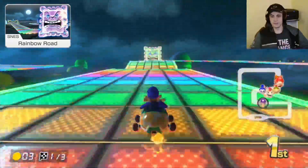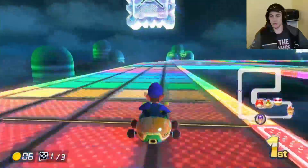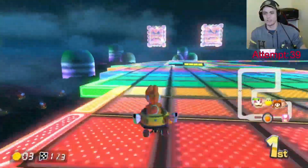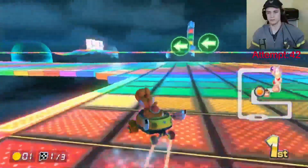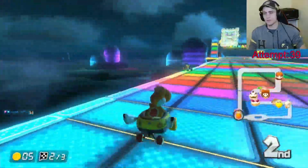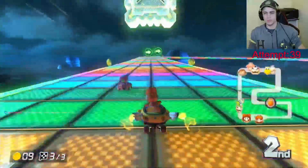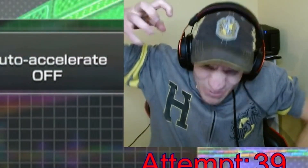Surprisingly, the next course is the game's third Rainbow Road, with this one being the famous SNES version — absolutely no walls whatsoever. For this one, there are just a few general rules. Rule number one: watch the Thwomps. Knowing when they'll slam or which one won't is key and can be easily forgotten. Rule number two: avoid any ramps. A good run of this course won't need them, and they aren't even in good positions to be counted on for catching up. And rule number three: watch out for your opponents. There's not much room on the track, and as seen on attempt 39, being behind your opponent is no safer than being beside them.